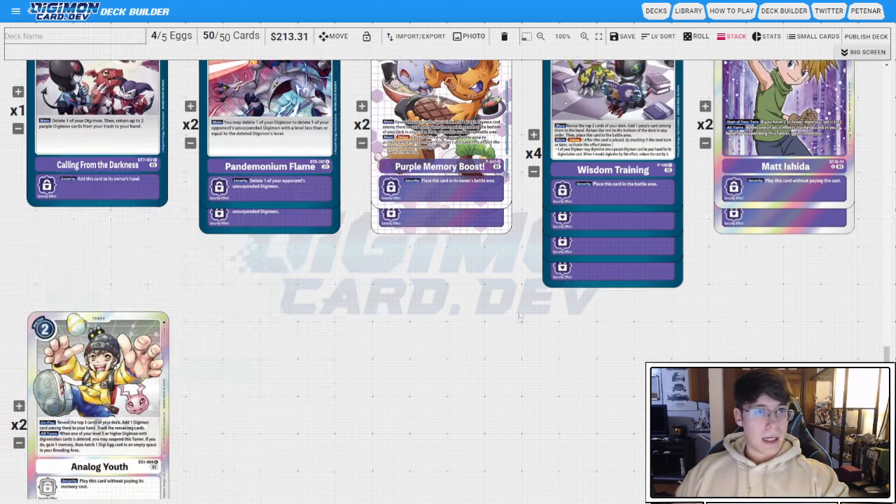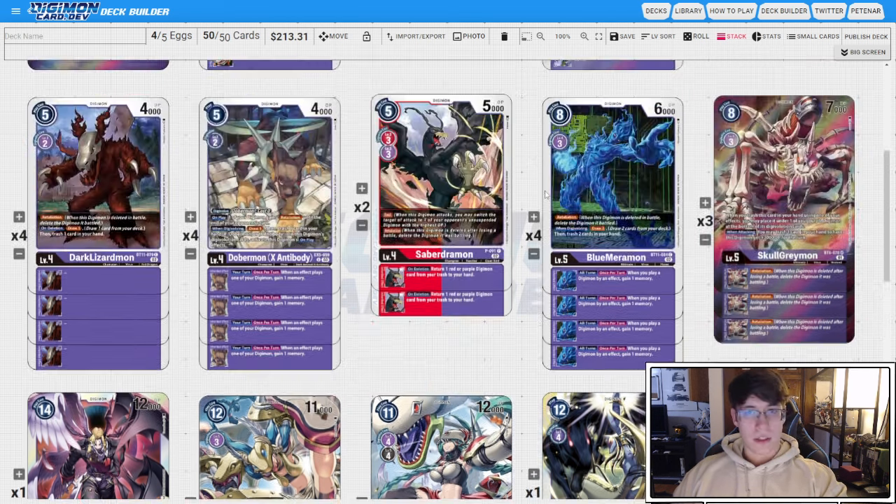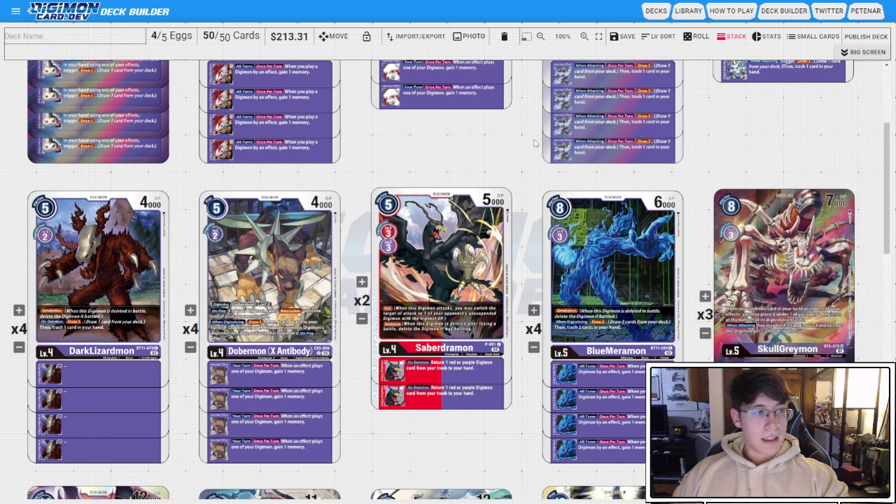So that is my post-ban list Minerva Mon, Anubismon, Mervumon deck list. I feel like it plays really well so far — it's done pretty well in testing against things like Greymon and Lugumon, and I tested it against Rosemon X. I definitely recommend you give it a try. Don't write it off just because Anubismon is banned. Leave a like, leave a comment, subscribe if you enjoyed it. Let me know if you like this format with Digimon.dev more than the in-person deck profiles, and have a nice day.